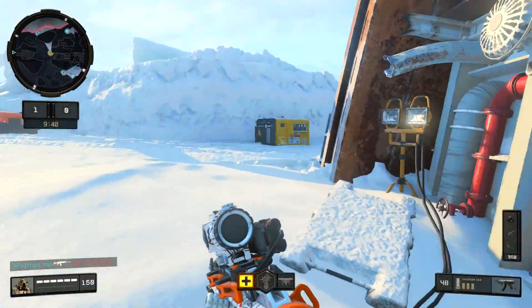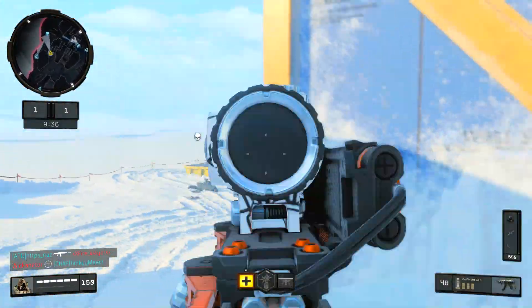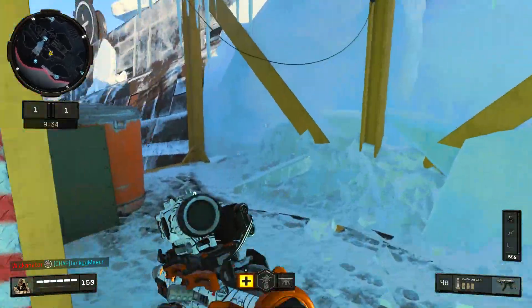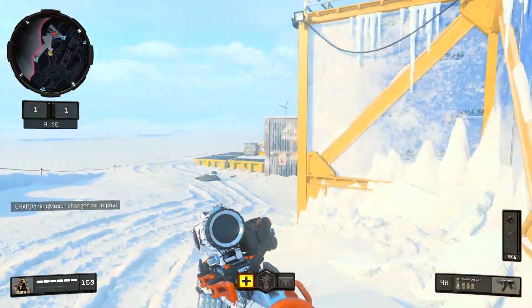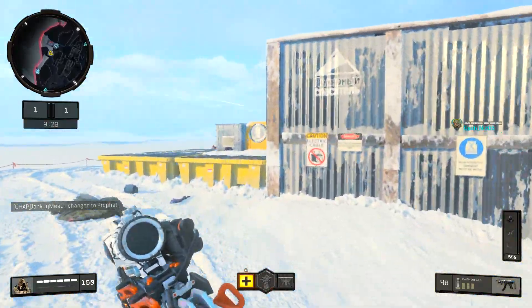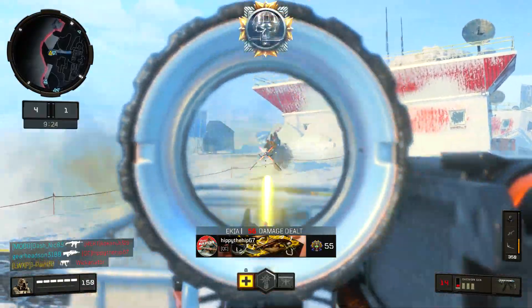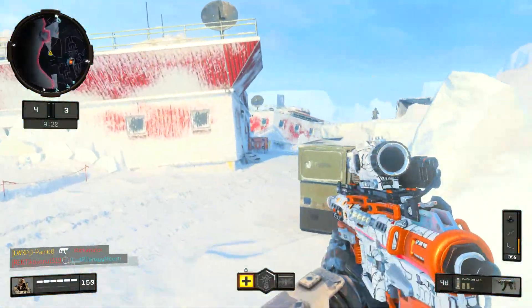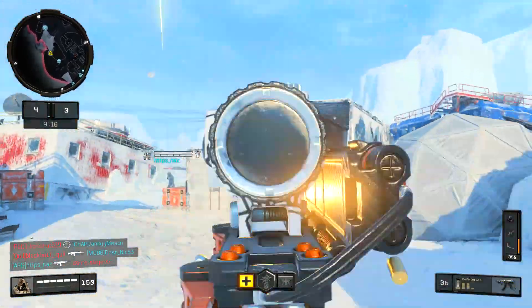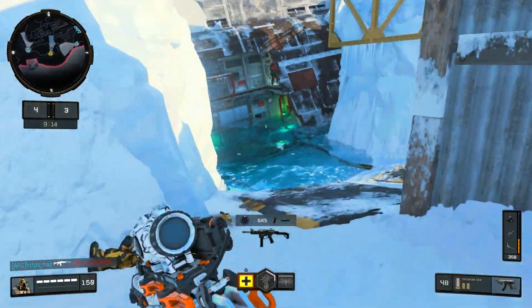Alright guys, here we go — TDM on Icebreaker, back out with this Daemon. See what we can do. I had to switch over to regular multiplayer because people are trying way too hard today, so I might as well just pull out the Reaper and let it fly. Let me go ahead and push. I already know there's people over here. Now we got a specialist weapon, so I'm about to just let it fly — I'm gonna have no mercy at all.